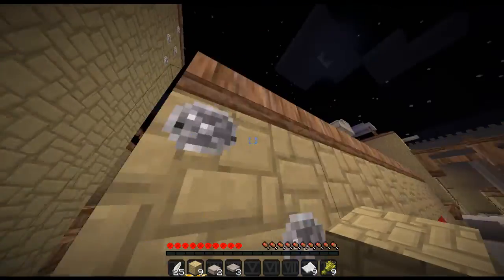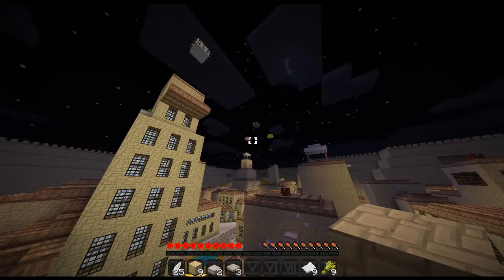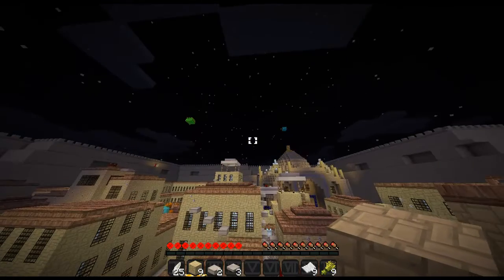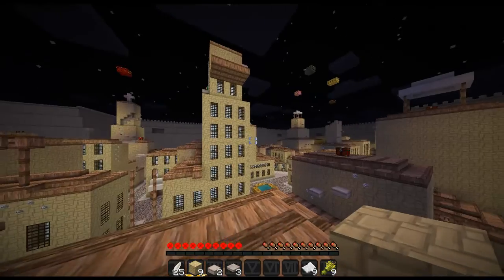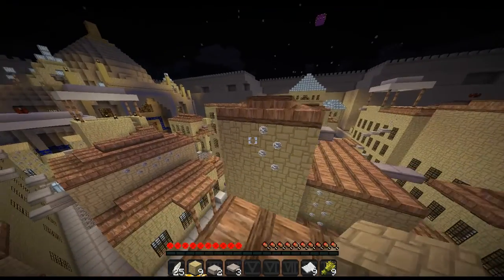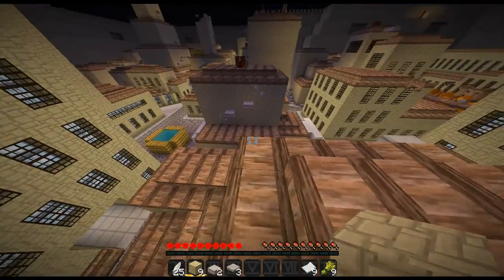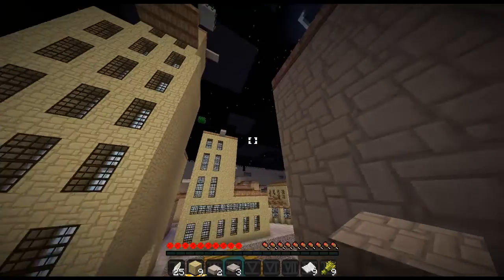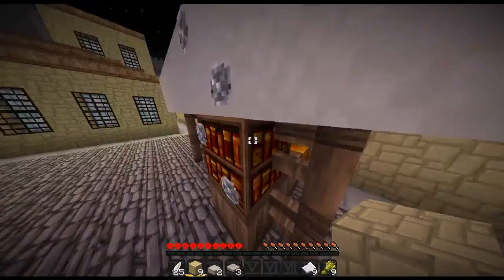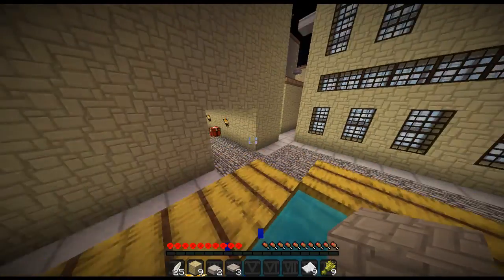I was wondering what all these markers above the air are for. It's interesting — very interesting. Something I find strange just observing this: they're above everywhere where I have found a chest with something in it. So, that might mean that in each one of those areas, there's a chest.